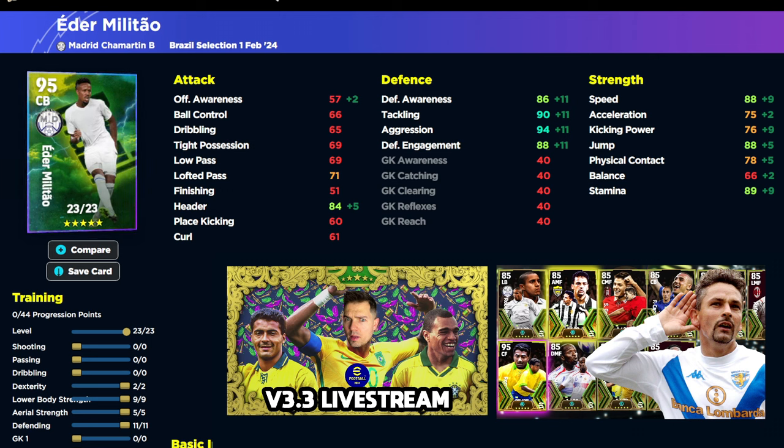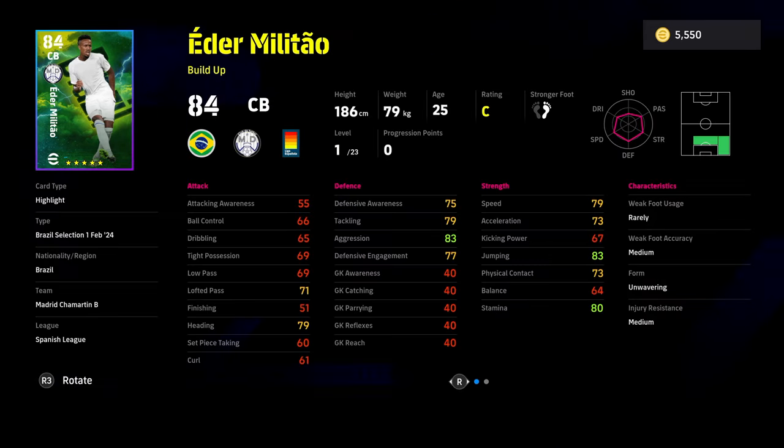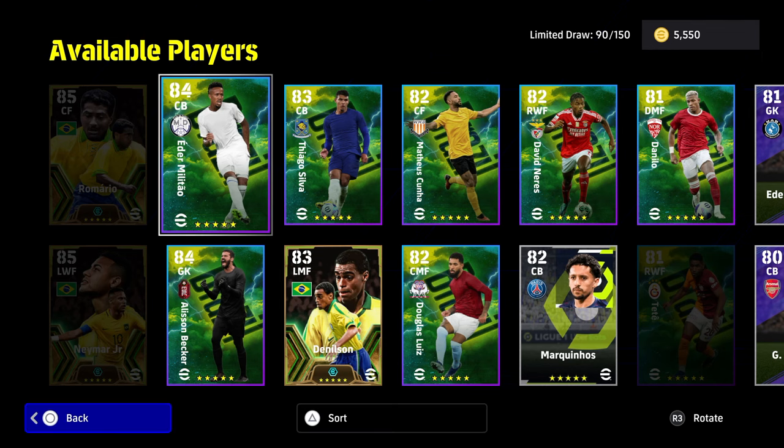Eder Militao: apart from his Header not reaching 90, every other stat you need goes into the 90s - Speed, Jump, Stamina, Tackling, Aggression, and Defensive Engagement are all there. His skills include Heading, Interception, Blocker, Aerial Superiority, Sliding Tackle, Acrobatic Clearance, and Fighting Spirit. He's probably the pick of the pack if you don't get Romario or Neymar - genuinely insane stats.